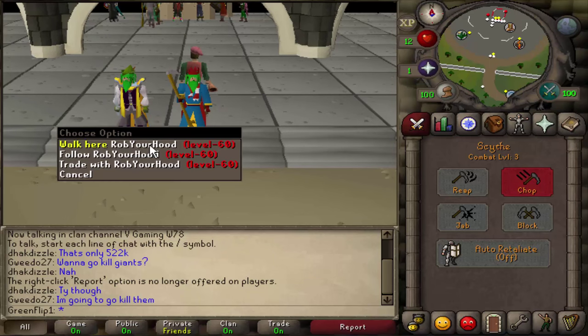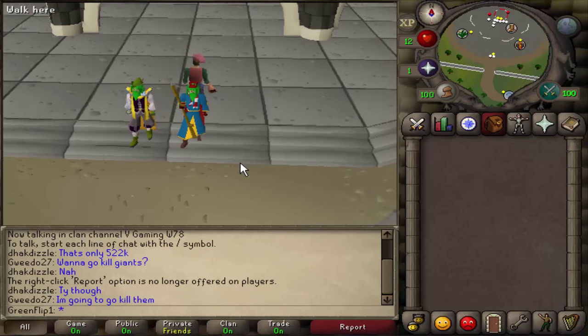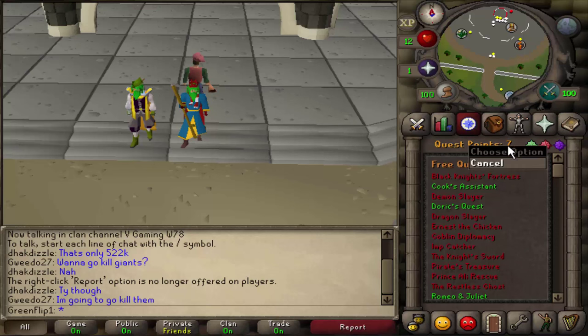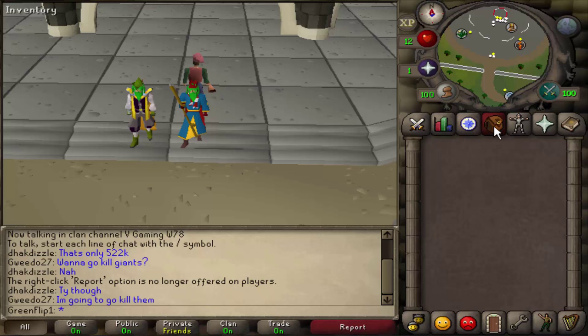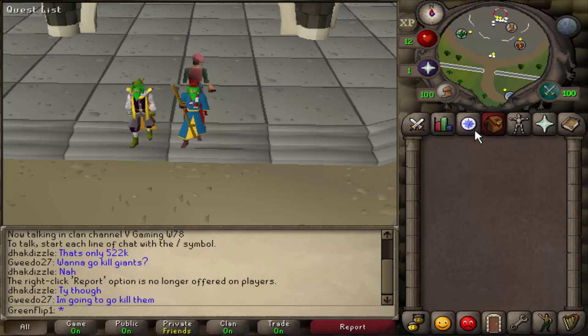I'm on my level three account to show you that you don't really need anything other than a little bit of cash to do this method. Before we begin, first thing: if your account is new — like you just made it or it's not a day old yet — you will need seven quest points. I'll put a link here that you can click and it'll take you to my guide on how to get seven quest points in about five minutes.